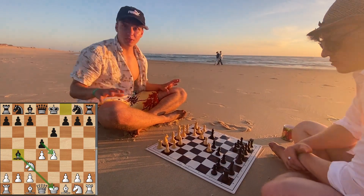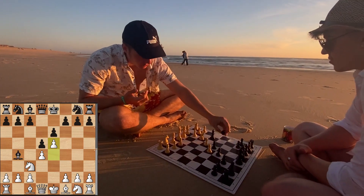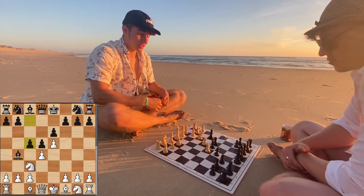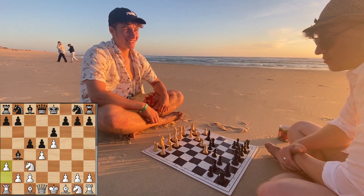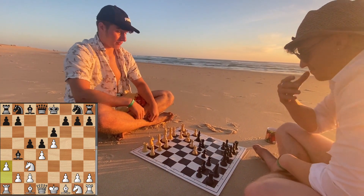We need to do something with the pawn, and the best is — as you see in the video — White should push, he should keep the space in the center, keep his good control, and save his pawn. Now we see the very thematic break: Black plays c5, also important to attack the White center. That's always what Black needs to do — he wants to attack the center and break up the White structure.